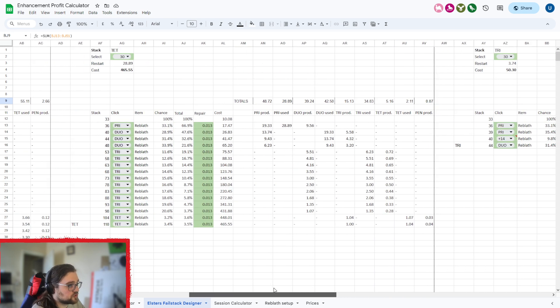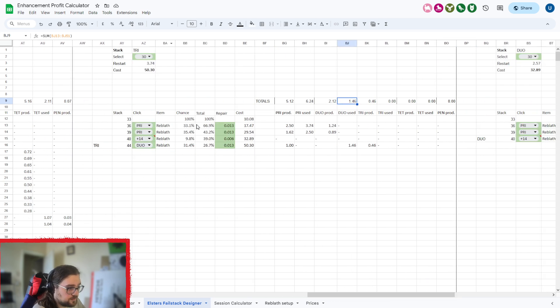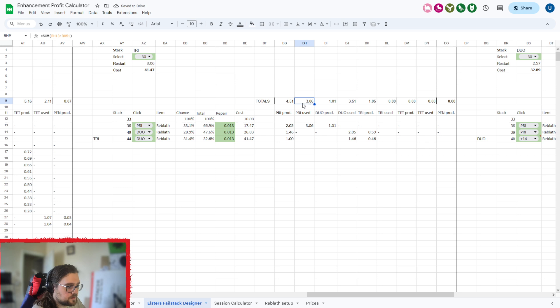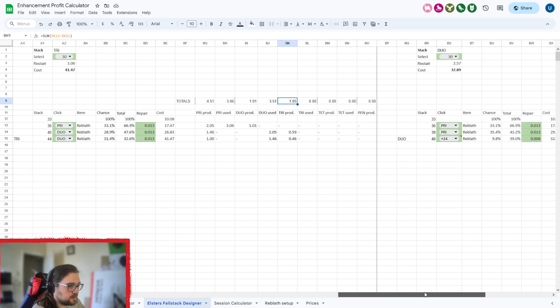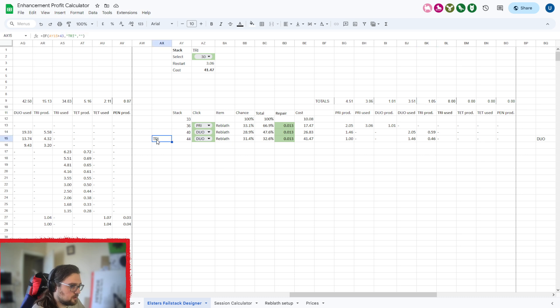If I need TRIs, I'll do the 44-stack because that produces a TRI roughly every two stacks I make. I can change this — for example, going DUO/DUO and removing a row. I'm still okay on the PRIs I'm using, but now I'm short on DUOs while producing a TRI almost every single stack — it'll take about three attempts, making one TRI and one DUO. The 44-stack uses more DUOs, so I use my 40-stacks to produce the extra DUOs. That's basically how it works. Always make sure the name is set here so it works correctly on the profit sheet.